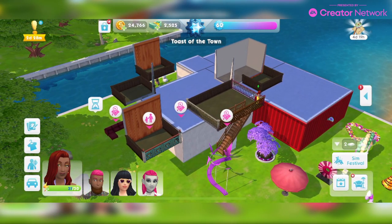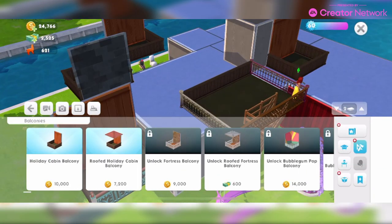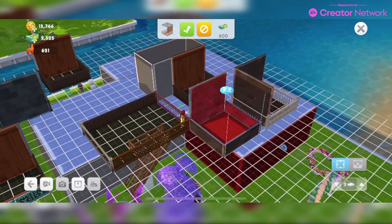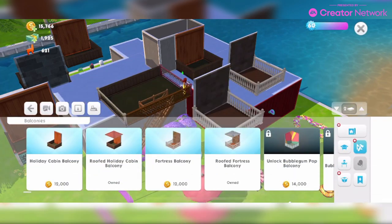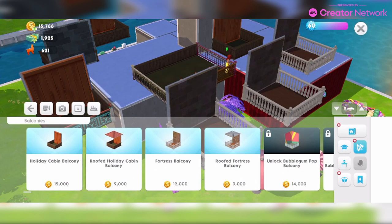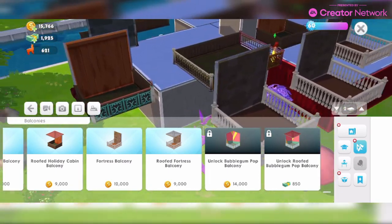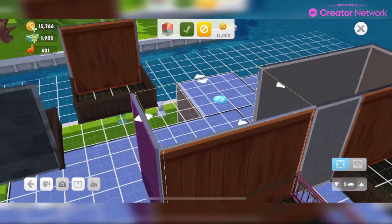Let me check that connecting rooms issue, but yes, apart from that I think that's everything. Let me show you the remaining balcony styles. We've got the Fortress Balcony — and you can see the prices as I'm placing these. For some reason the actual balconies seem to keep costing money. Now they're all costing me — I really don't understand the pricing.